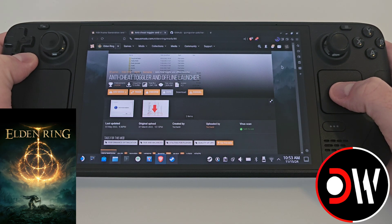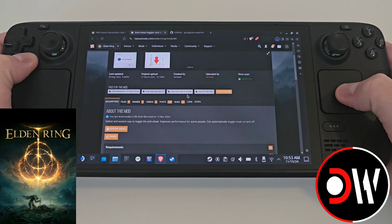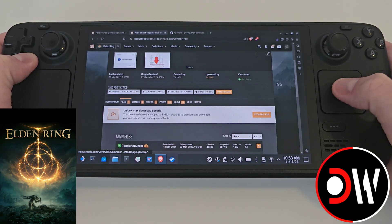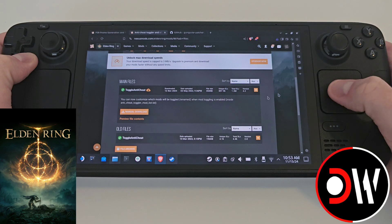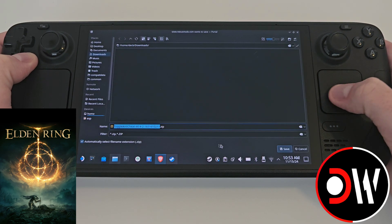Next we need to download the anti-cheat toggler and offline launcher. Let's scroll down again to files, find toggle anti-cheat, manual download and slow download.